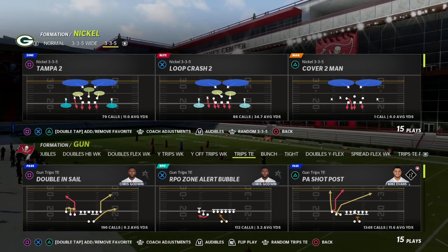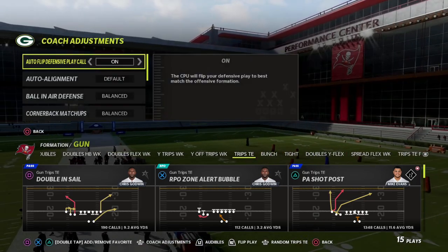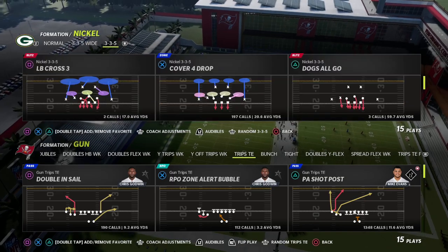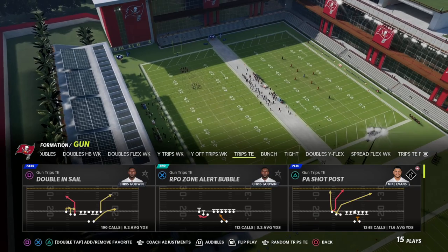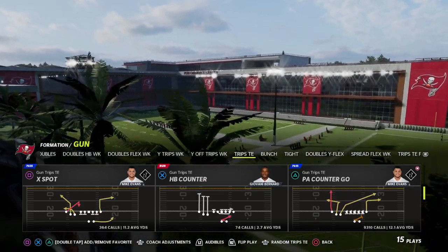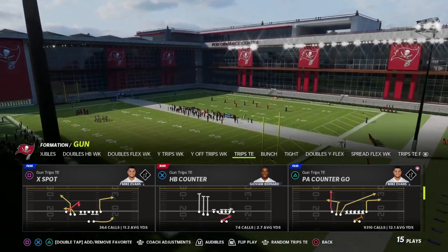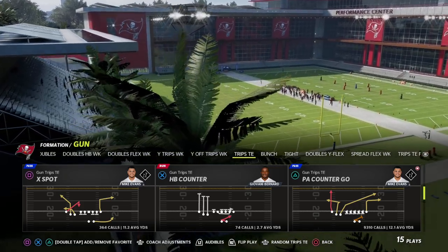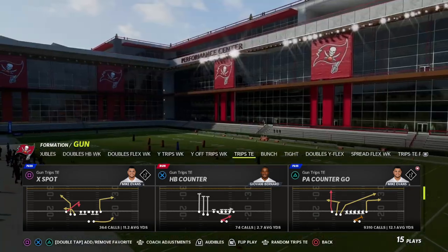My name is Cody. Welcome to the channel today. We're going to be taking a look at a great route combination. We'll show how it works first against zone drops — it's really my favorite play when my opponent is using 30-yard clouds. It's also really good against any defense in the game. You can run PA Counter Go out of the Trips side end of the Detroit playbook, but you could do this out of any play in Trips side end, really any formation. This is a concept.